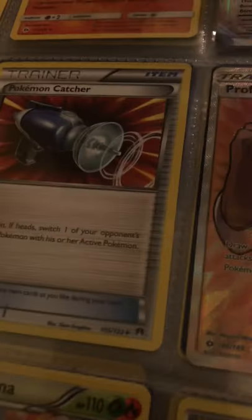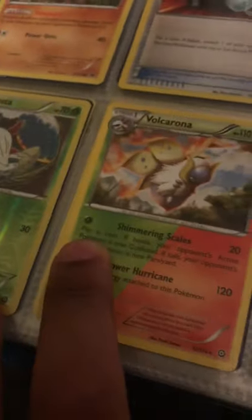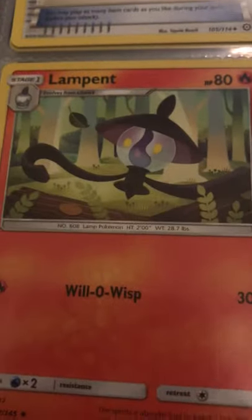Got Gumshoos, another trainer, and another full art I remember pulling. I have Vanillish but not that full evolution. I do have Plume and Empoleon — wait, I do have Empoleon but not Drifloon's evolution yet. Got Carvanha — not Sharpedo — and Pseudo-something, Ludicolo's second evolution but not Lombre.